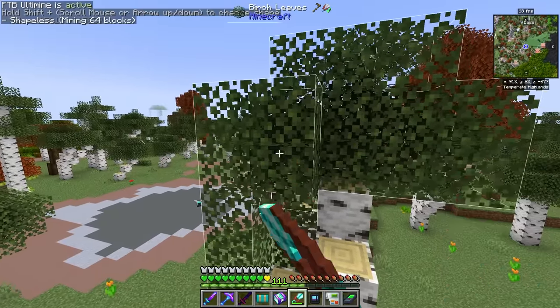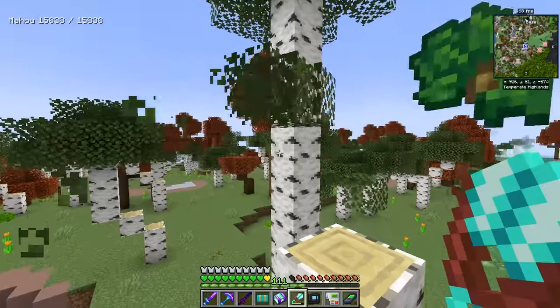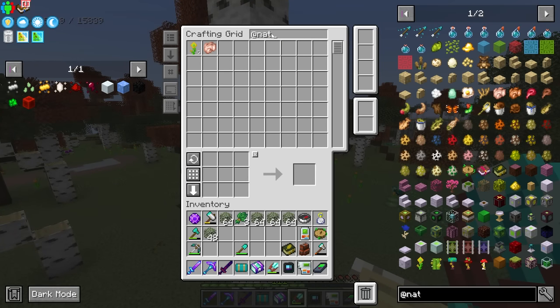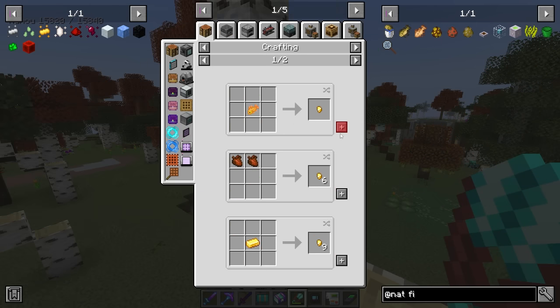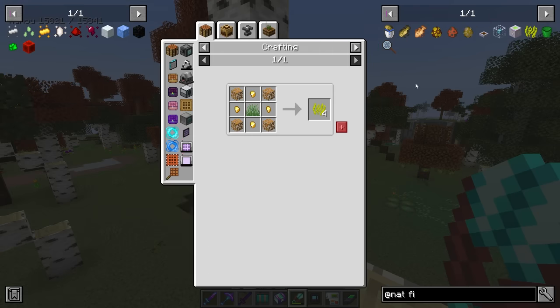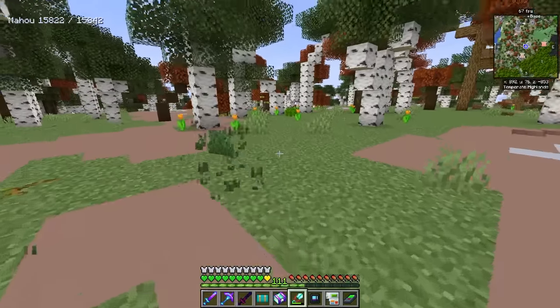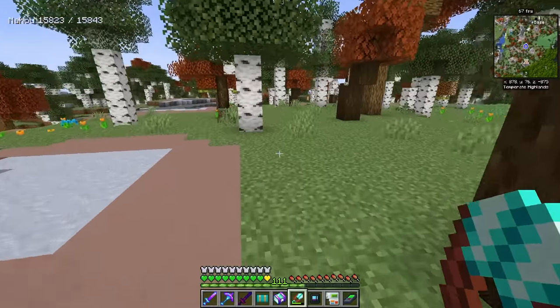We've got to get that very specific gold material. I'm going to grab a bunch of leaves and this is going to allow me to craft the nature's fiber. We can search up 'fiber' — this is going to use gold nuggets, so let's make sure we have some gold nuggets and then some of the leaves. We also need grass as well, so a lot of shearing early on — lots and lots of shearing.